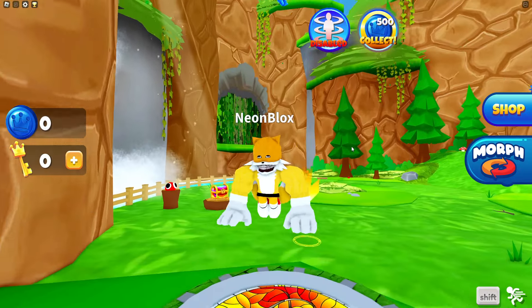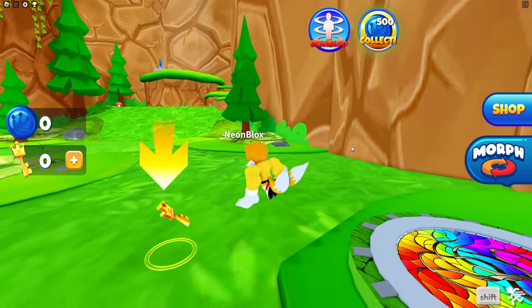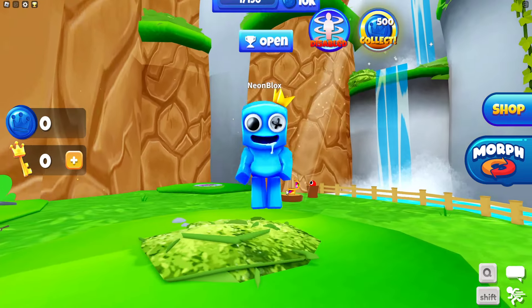Oh no. Well, that didn't exactly go as planned. So maybe we need to transform into another monster. Let's see what's inside the chest. No way — we transformed into the Blue Rainbow Friend.